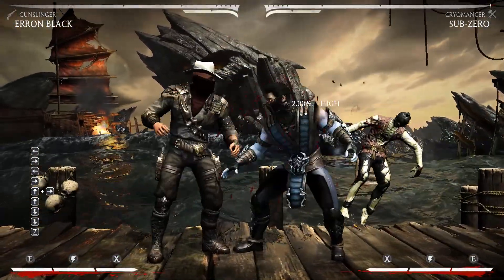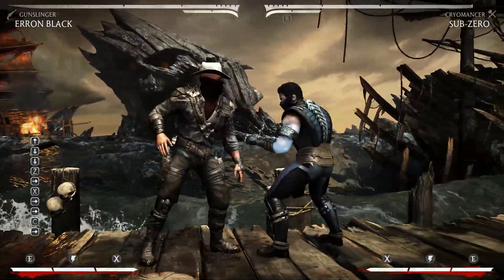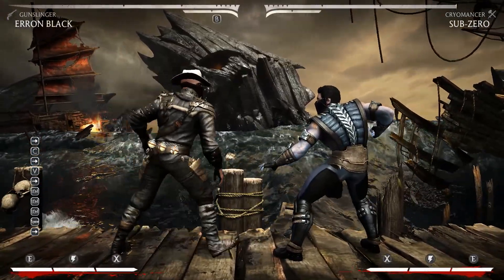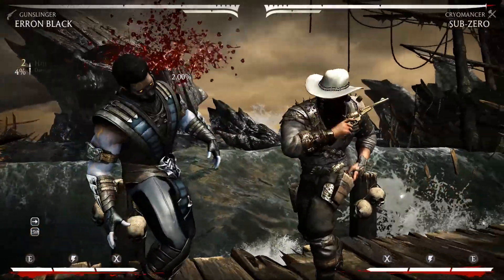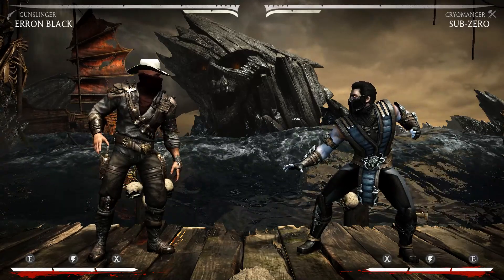Up, down — yep. Front punch, back punch, front kick, back kick, flip stance, block, interact — it all works. My control method that I've demonstrated works.